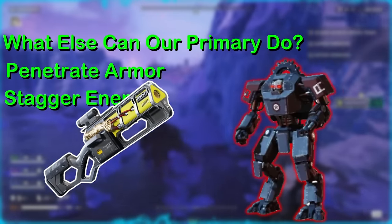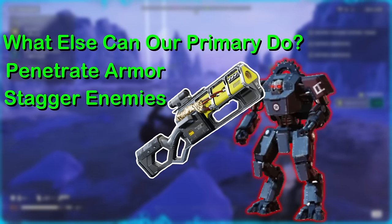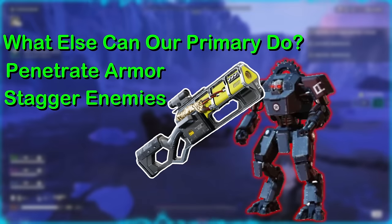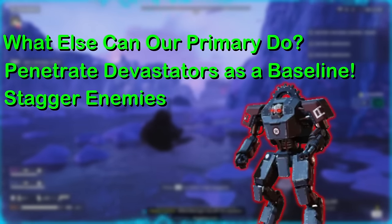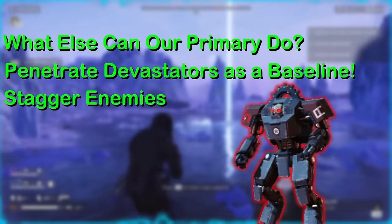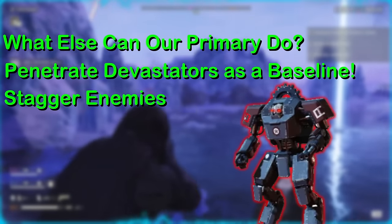You can still headshot devastators with light-penetrating weapons; however, this requires enemies to be facing you directly — not a situation we actually want to be in. You'll have a much easier time if you don't necessarily need those headshots to defeat the majority of your enemies and instead just deal more damage by doing so.